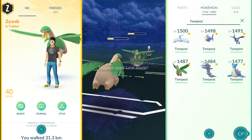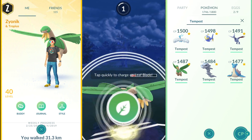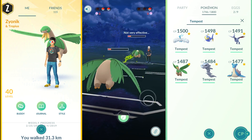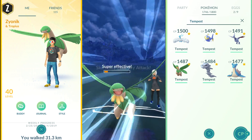She brings in her Tropius, but I still have Skarmory with Sky Attack ready to go. I get off a Leaf Blade with Tropius, then bail out, go right into Skarmory, launch the Sky Attack, and finish off the game.